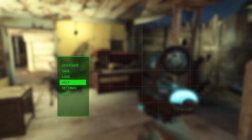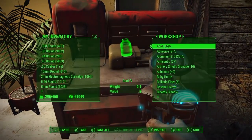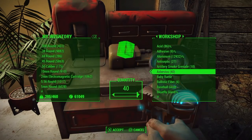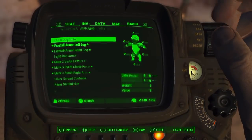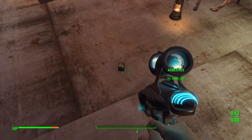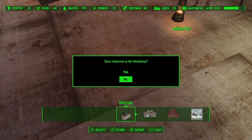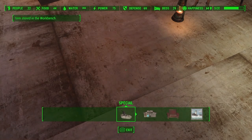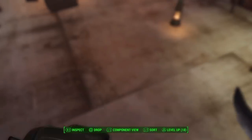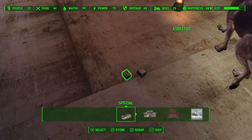The next glitch is one of the best glitches — this is the resource duplication glitch. To test it, I used Asbestos: I dropped it on the ground and did the Square, X, Circle glitch, and duplicated it successfully. So it does still work. You should try this glitch for yourself because it's a very cool glitch and will help if you like to build settlements, because you'll be getting more resources.